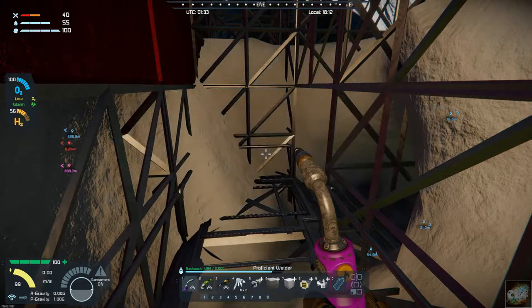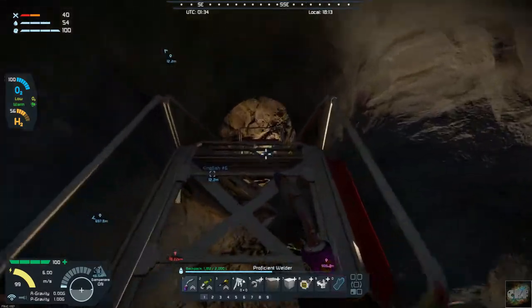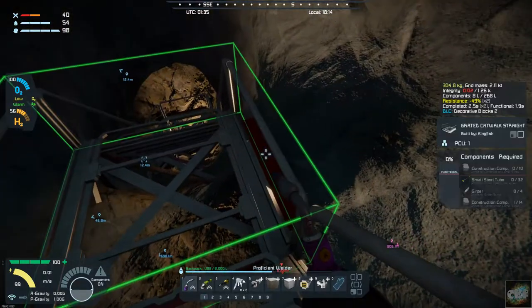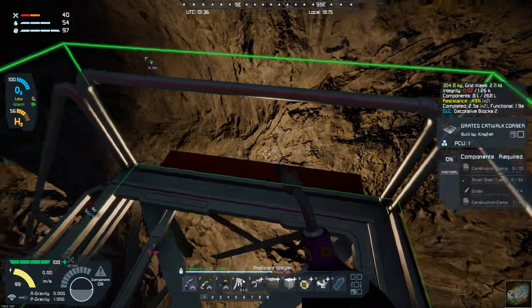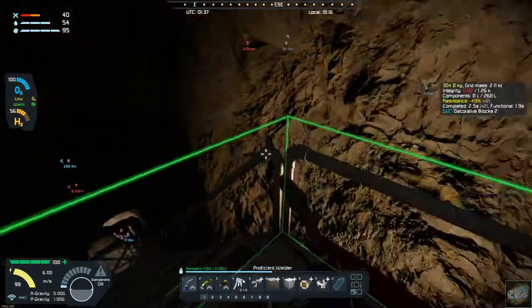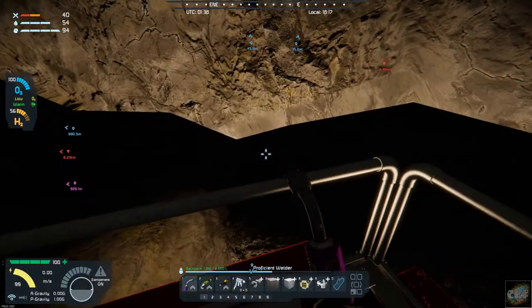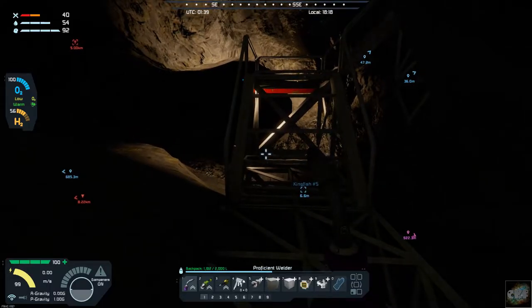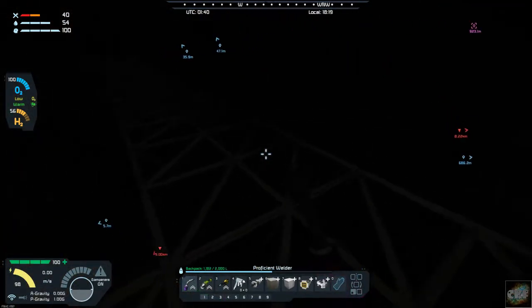I've added lights down through here — I used corner lights and they're kind of shining away, so it's lighted here and here. It's supposed to be somewhat dark coming down into the mine. So I've got these lights added down to here, and once I get that upper part done and get some of this stuff welded up, I'll start working on this down here.